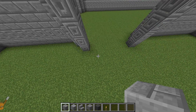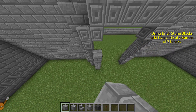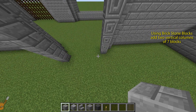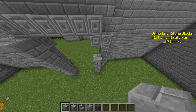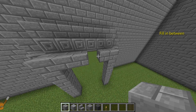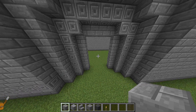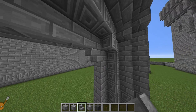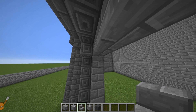Going back to stone brick blocks, setting them diagonally again, add a vertical line of 7 blocks on both sides. Again bridge the gap. One last thing now, add a stair block into each top corner, making a crude archway, and that's the door frame finished.